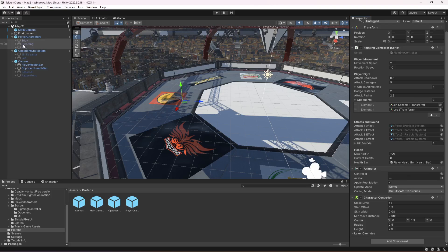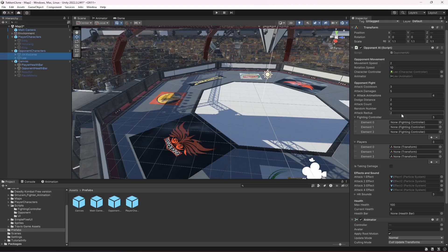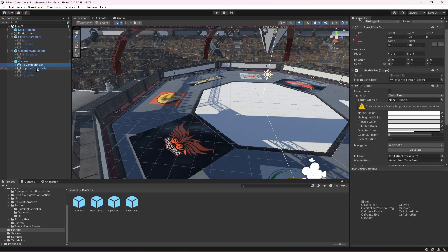Make sure that you do this for all of your players. Then if you select both of your opponents, the fighting controller, player, and health bar are missing. So drag and drop the fighting controllers of Eddie, Oreg, and King, and also the transforms. Make sure that you add all of them, then drag and drop the opponent health bar. If you select each opponent, the character control and animator are already added in both of them.